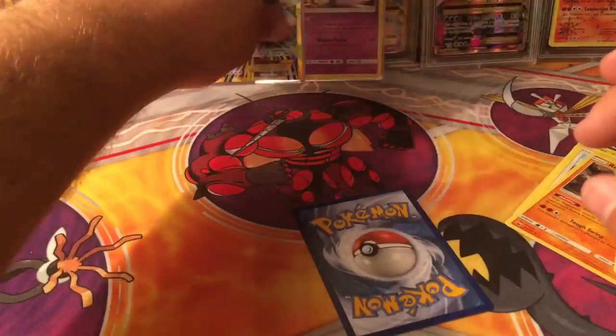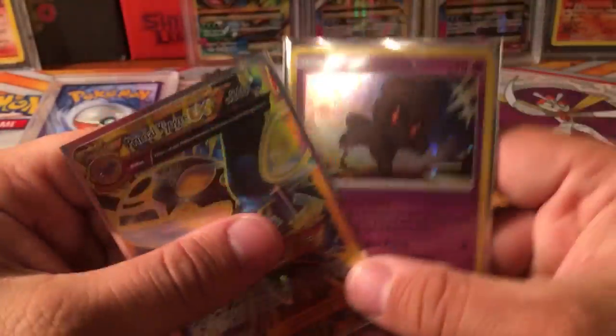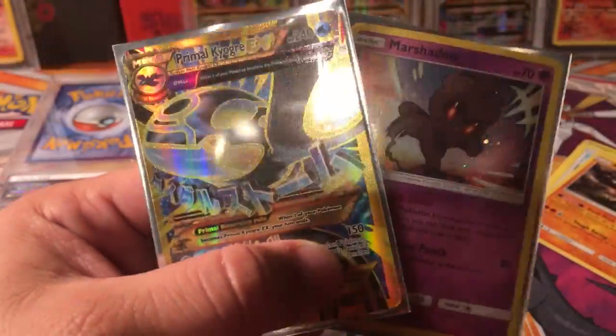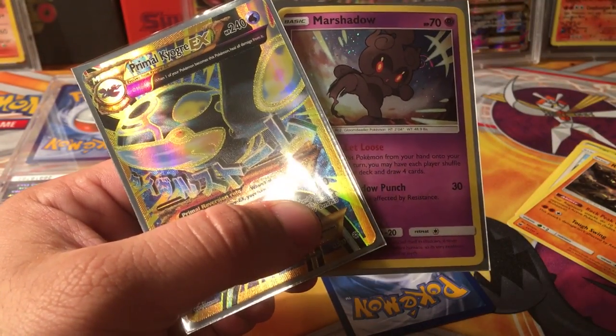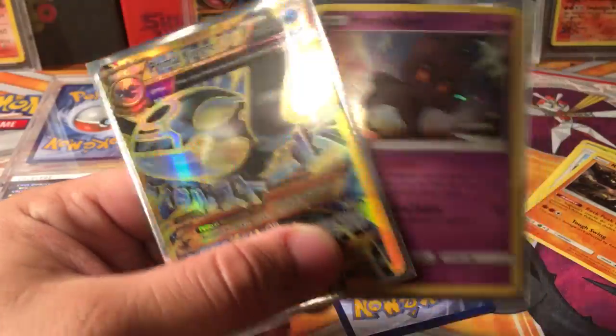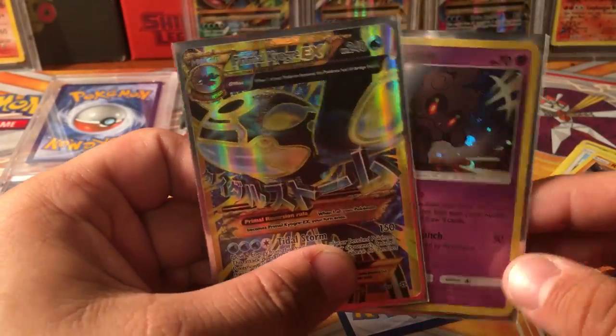Alright, so that's gonna do it for this video. We did do pretty well out of four packs, though it's kinda sad that the best pull we got was from Ancient Origins. We got Marshadow and Primal Kyogre. Thank you guys for checking out this video — shout out to my sponsor Nelson's Comics and Gaming, link in the description. Use code LoveShack5 to get 5% off your entire Pokémon TCG purchase. Until next time, keep it locked right here at LoveShack — bye!